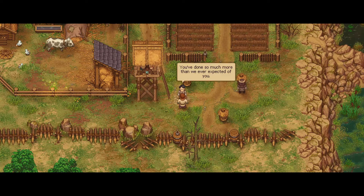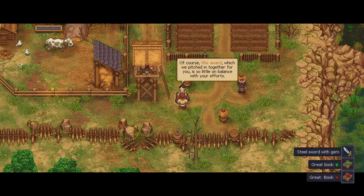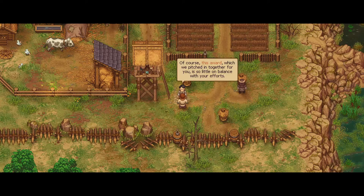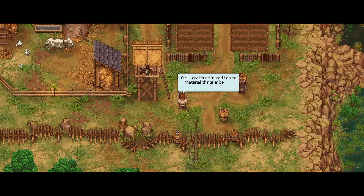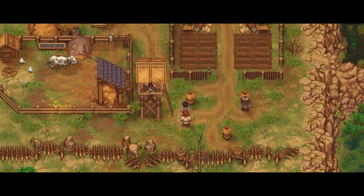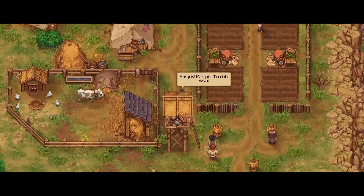The NPC says we've done so much more than expected and they've put together a reward. I didn't manage to read what I received in time. They say their eternal gratitude will compensate for any difference. One NPC responds that gratitude plus material things is better than just gratitude alone. Hell yeah. Someone starts to give a speech — then something's wrong.